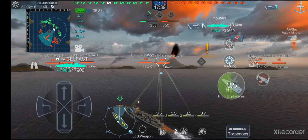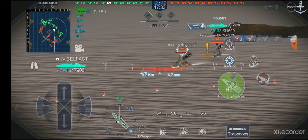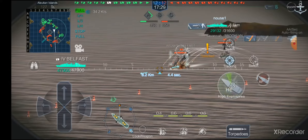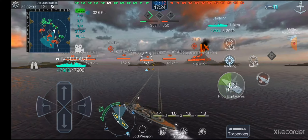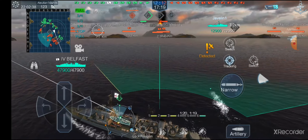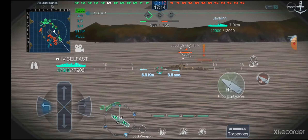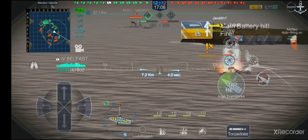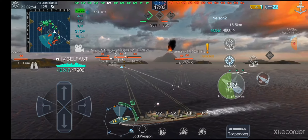We are sighted and in range so let's start opening up. I'm wondering what spotted us — there's a Belfast not within range of my 10.1 kilometer concealment, so something else spotted us. Yep, there's a Javelin destroyer right there. I don't really expect any of these torpedoes to hit but you never know. You can also single-launch your torpedoes — that's another bonus of the British cruisers. Let's see if we can work on this Javelin before she goes undetected.